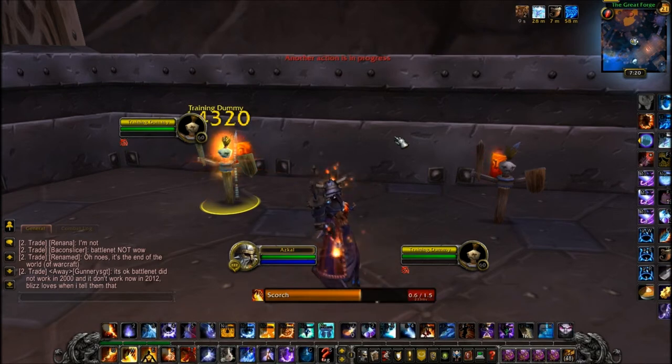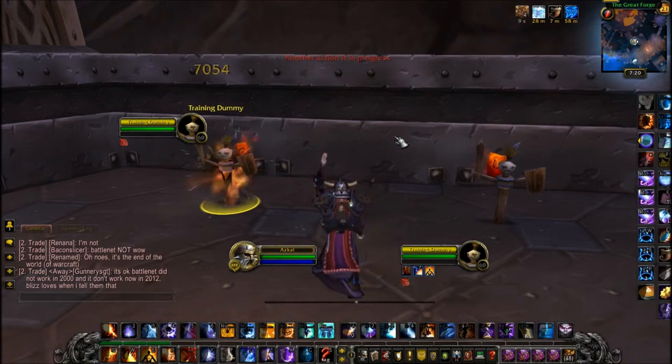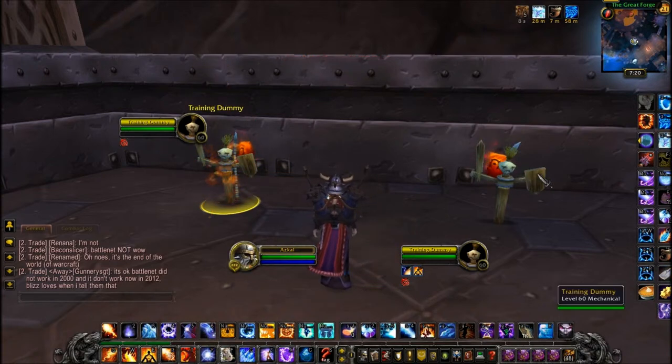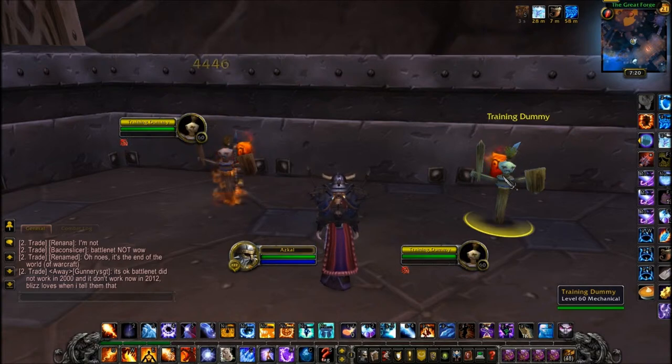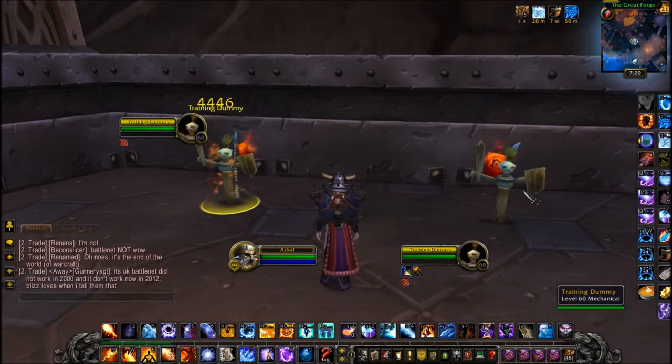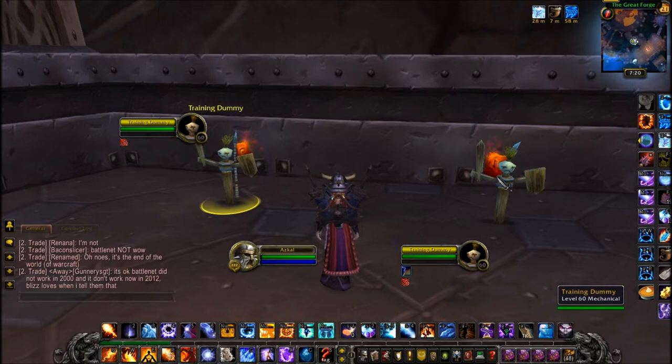So you're casting on this guy, but now you're about to kill him. And then all you have to do is just press Alt+2 — I'll show you the macros I have after this — and that can silence your focus. Or it allows you to get the kill on this guy while you CC this guy.